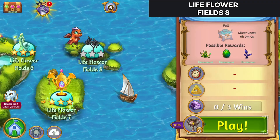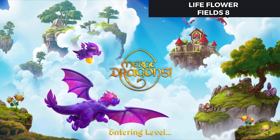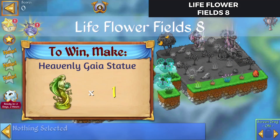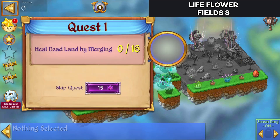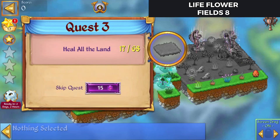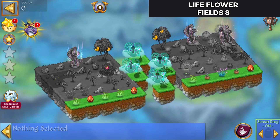Hello, Zucura here playing some Merge Dragons. Let's check out Life Flower Fields 8. Alright, so to finish this we make the Heavenly Gaia statue. We're going to heal dead land by merging 16 times, create a giant life flower, and heal all the land. And a bunch of cloud keys down here as well.